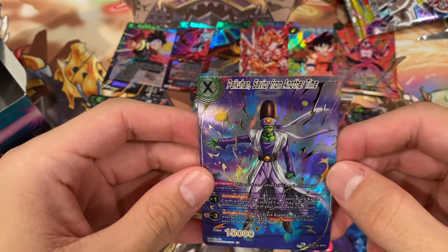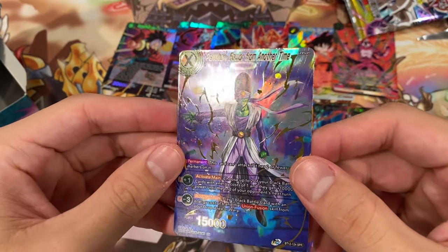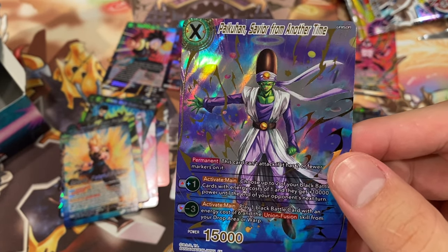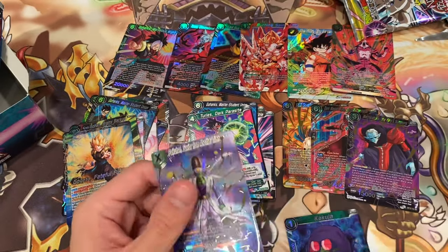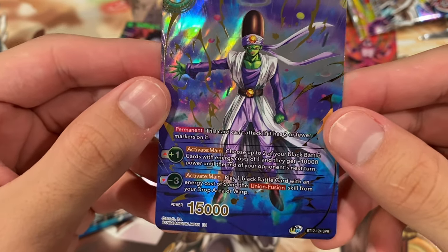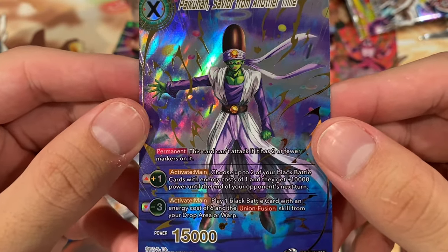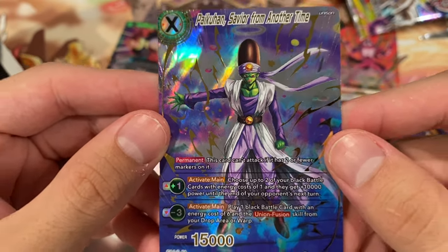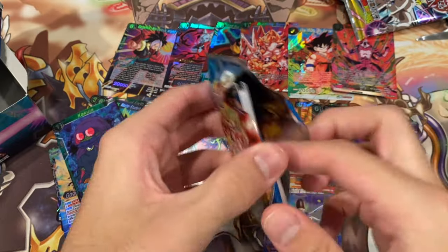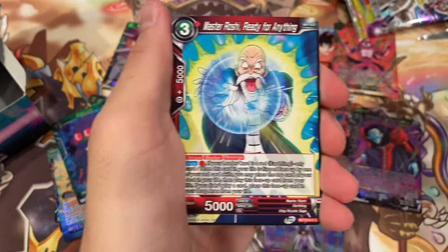This is an SBR. I feel like this was not his name — oh, he's Pai Khan? Pai Kuhan? I think it was Pai Khan. Okay. So we did get one — a Savior from Another Time. This card can't attack if it has two or fewer count markers on it, because you know, they've got those Planeswalkers in this game now. It's minus three: play one black battle card with an energy cost of six in the Union Fusion skill from your Drop or Warp. That's pretty cool. And then it's plus one: choose up to two of your black battle cards with energy cost one, and they get 10,000 power until the end of your opponent's next turn. So that's actually a very good card. I don't know how good it is in the meta, but it does seem pretty cool. And it's an SBR. Those cards look a lot cooler than regular super rares, for the most part.